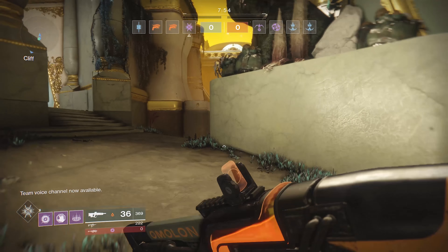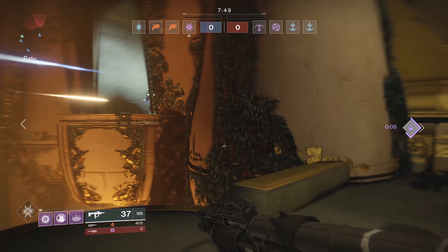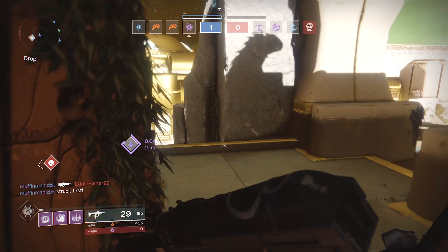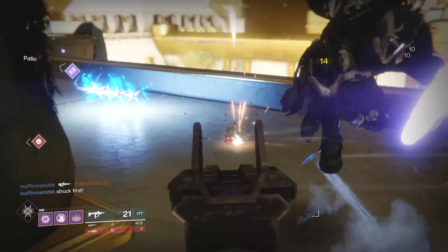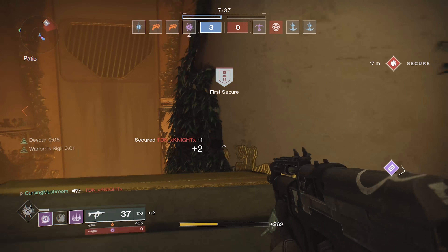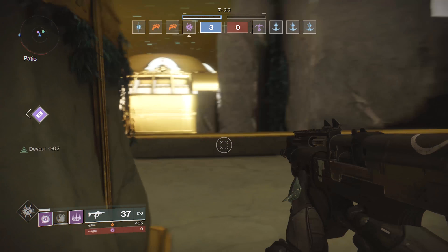Now that Faction Wars are here, it gives us options for new loot and new weapons, especially for Weapon Wednesday. So today's weapon is going to be the Dead Orbit submachine gun. And let me tell you, this thing is nasty — but you have to be close. Don't think you can snipe with this thing, it's not gonna work.